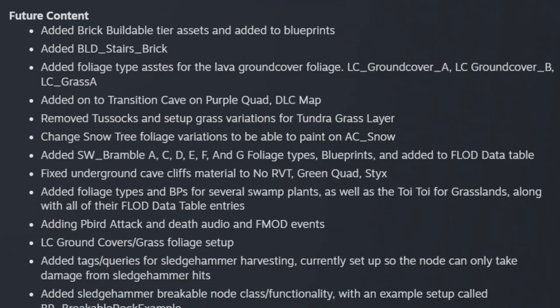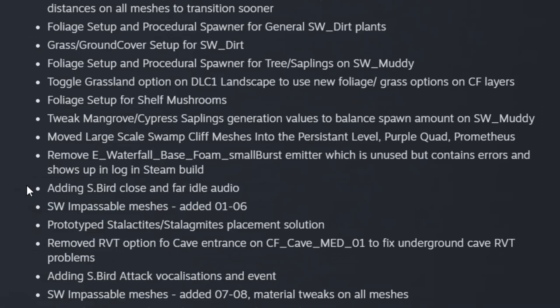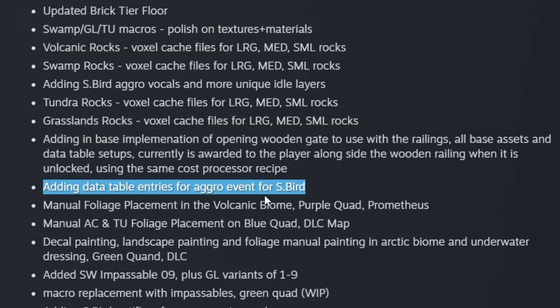In the future content section, they mention work on rideable bird assets and blueprints, adding P-bird attack and death audio events, sledgehammer harvesting tags, ice borer work, foliage setup for shelf mushrooms, and S-bird attack vocalizations, flinch and death sounds. They also mention a dip jaw creature and bulbous flax. It's unclear what S-birds are going to be.